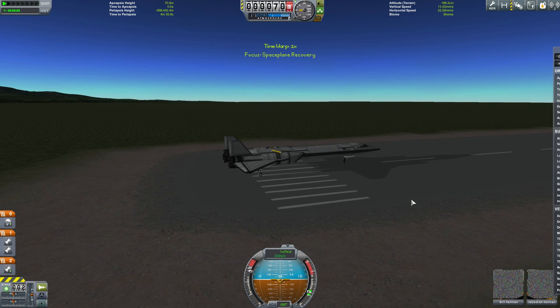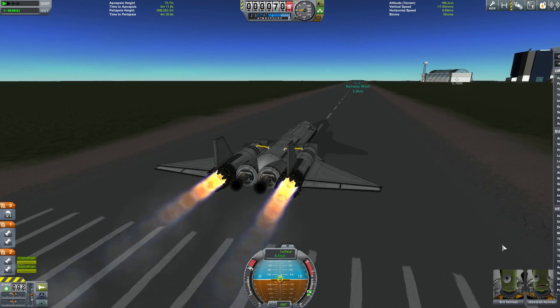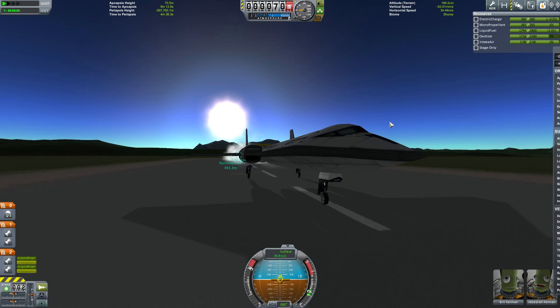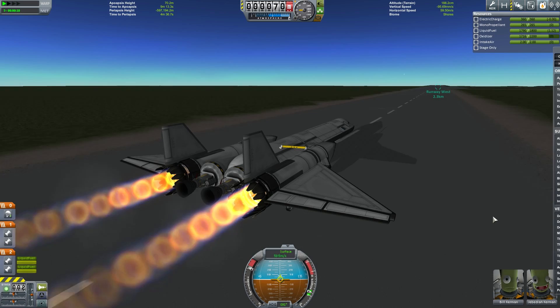Other than that, you'll still be able to get to orbit with a modified flight plan. You can admire those gorgeous new afterburner effects — I'm not sure how realistic they are, but they certainly do make this look a lot like an SR-71 in flight.